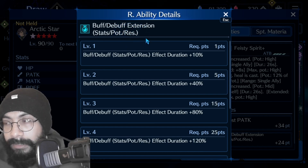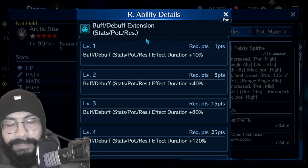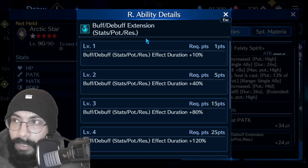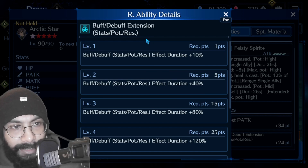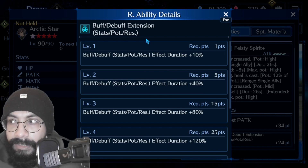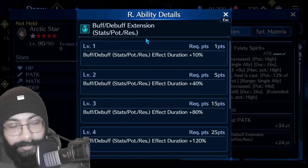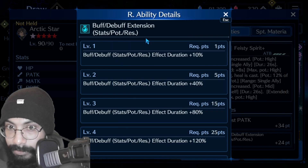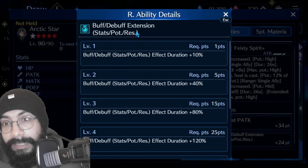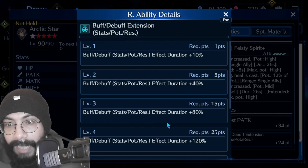Next comes resistance. Any resistance that has been applied as a debuff or a buff — for example, if you've applied fire resist decrease to the enemy, perhaps using a certain material or a character like Sephiroth to reduce the fire resistance of the enemy so your fire damage dealer like Cloud can deal high damage — that fire resist debuff has a certain duration, and that duration is going to be increased by this effect.